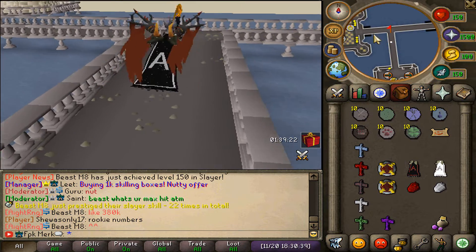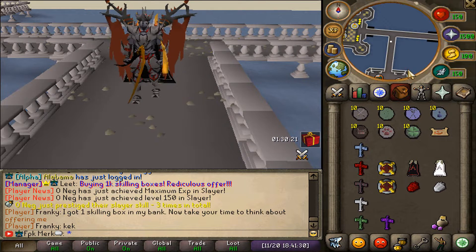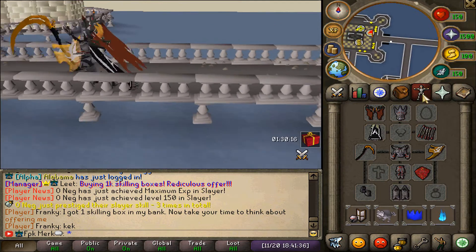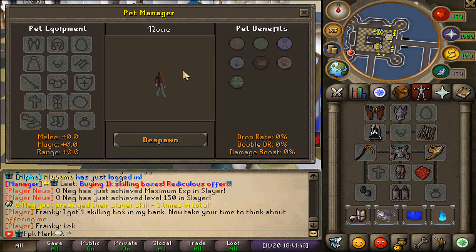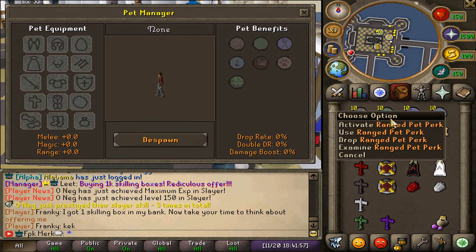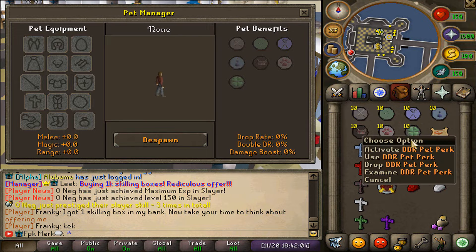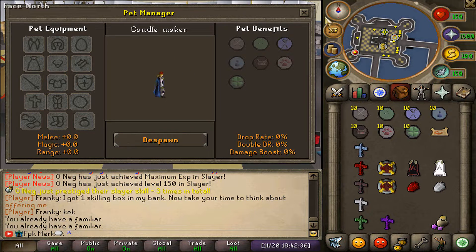Good luck and I hope you guys enjoy the video. In today's video we are gonna be covering Genesis's newest updates. To start off, Genesis added a pet manager system — when you go to your equipment tab there is a raccoon icon, and clicking it opens the pet perk manager. They added different perks: melee set perk, ranged pet perk, magic perk, XP pet perk, raids pet perk, drop rate pet perk, and double drop rate pet perk.